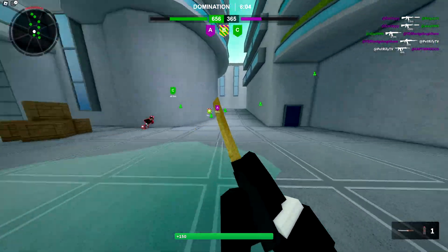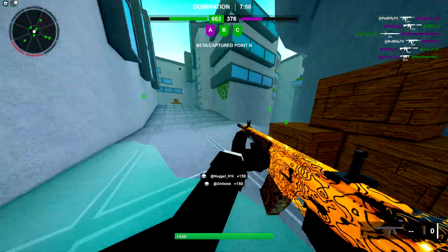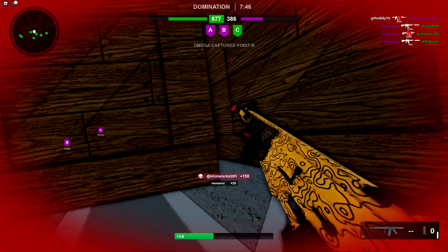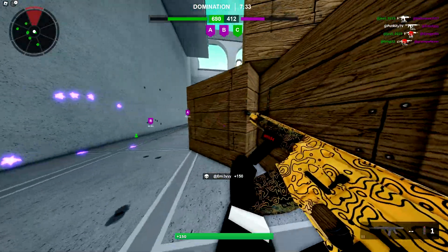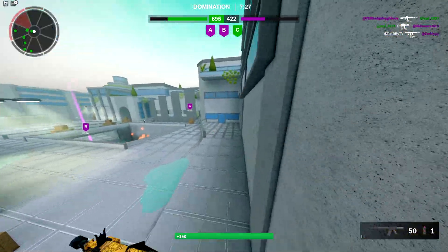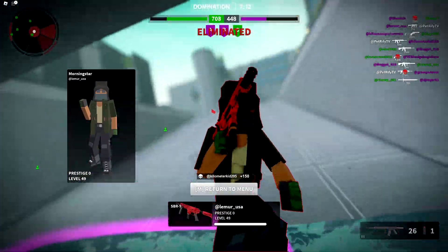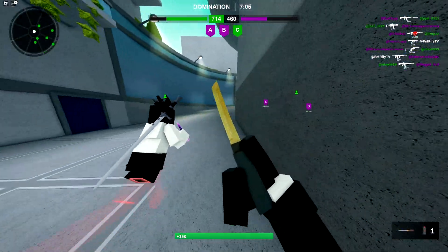I missed my headshots there. Why are enemies in my spawn? I just spawned here. This auto-lean thing is messing up my actual lean. It's really weird trying to adjust to this game after playing Modern Warfare 2 for so long. I knew that enemy was going to jump down — thankfully I got him.